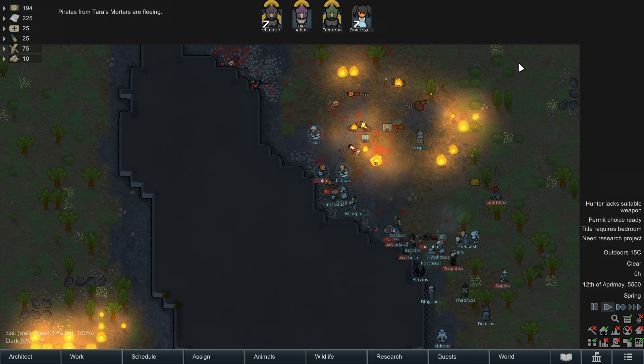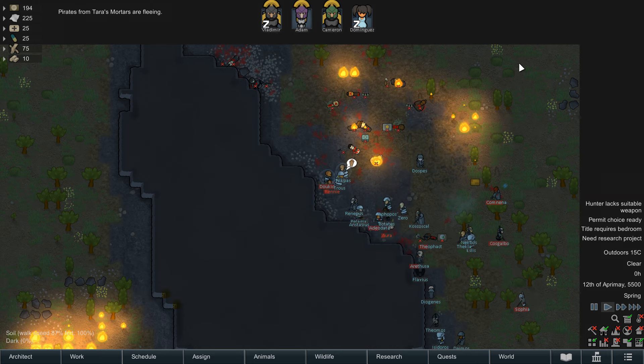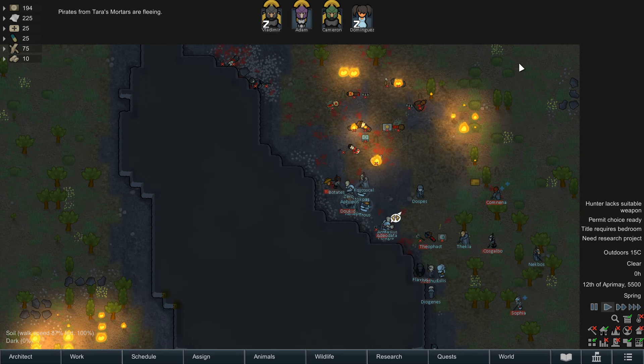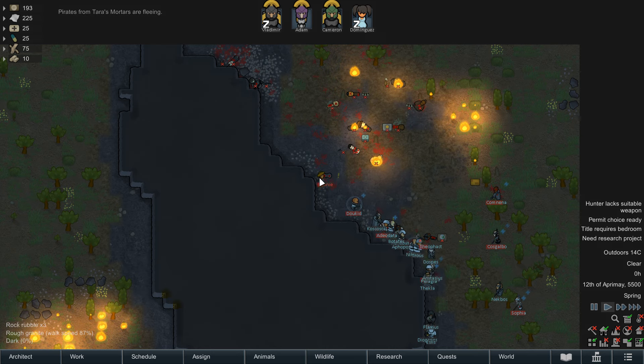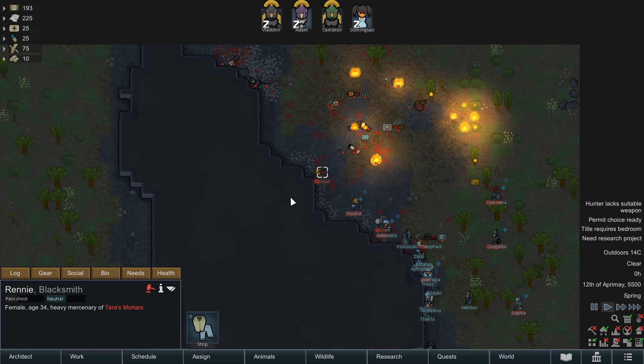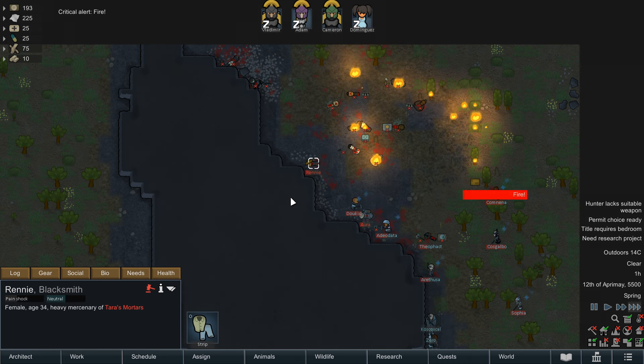And to add insult to injury, they'll require specific clothing to be satisfied — new prestige variants of high-tech armour, formal wear, crowns or new Eltex gear. It becomes a lot to keep them happy, with colony wealth being forced to bloat to accommodate their ever-expanding demands.